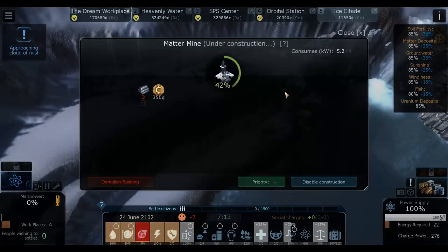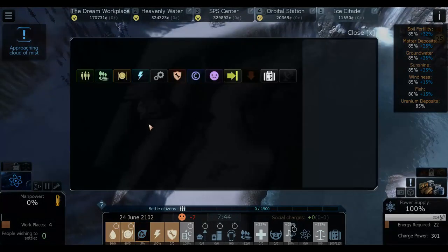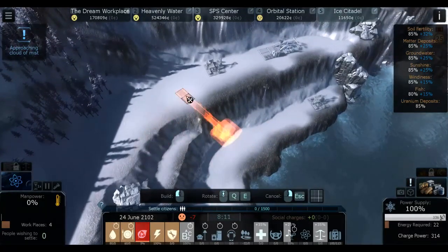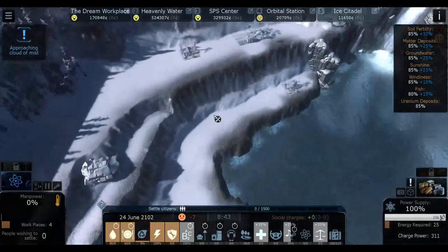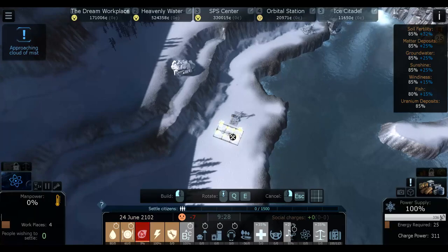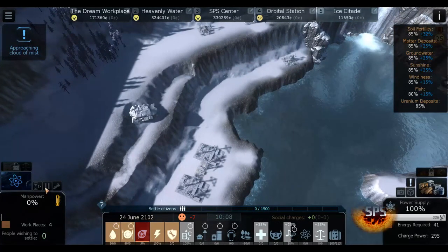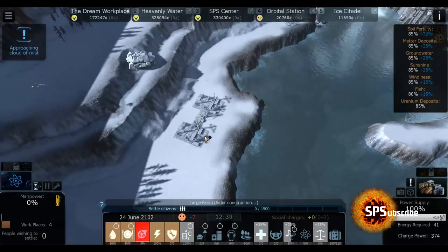We have the storage which has 117 matter, so we need to build all this stuff. This is gonna be 30, and 40 plus 20 is 60, plus 20 is 80. We need to build a landing platform so people can actually get here - that's gonna be another 15. Then we also need a large park so that people will actually want to come here. Right now we're at minus seven, so even if we finish it's not gonna be enough, but this only needs six minutes.